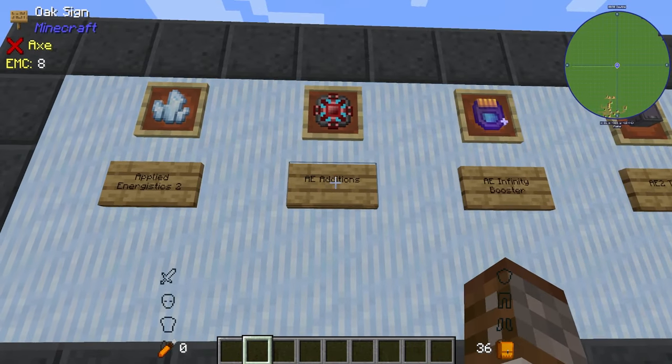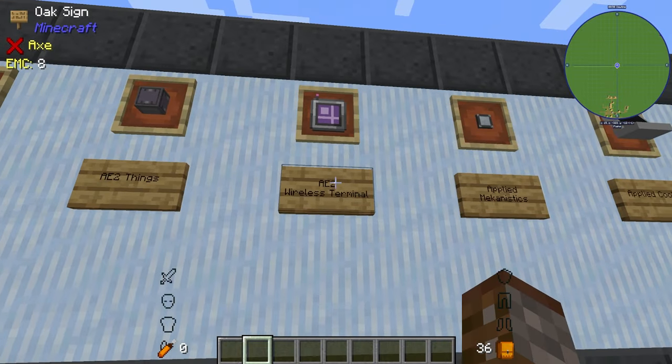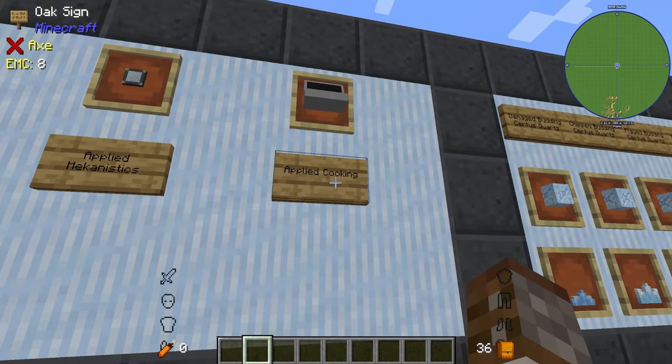So we've got Applied Energistics 2, AE Editions, AE Infinity Booster, AE2 Things, AE2 Wireless Terminal, Applied Mechanistics — I think I'm pronouncing that right — and Applied Cooking.